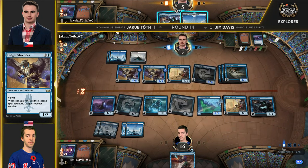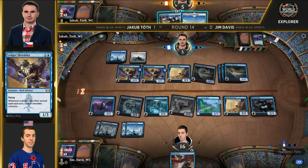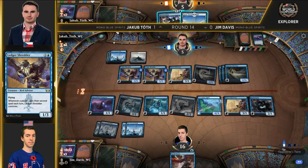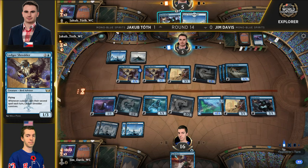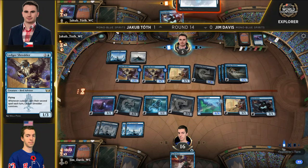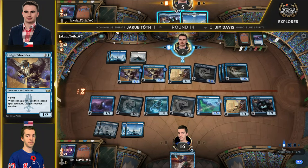Jim Davis has no Supreme Phantoms and no great way to attack, so he's likely just on the defensive right now. This is a very well-developed board. Some interesting stuff going on with the huge Ledger Shredders, and also notice the Ascendant Spirit there for Jim Davis — that could become an issue in a little bit as well.